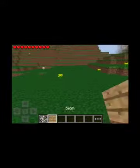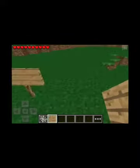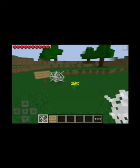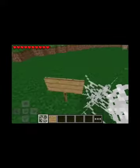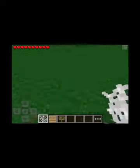I am going to show you two things that were added: signs and cobwebs. You can't edit them yet. But if you write on a sign you get your proper item back.